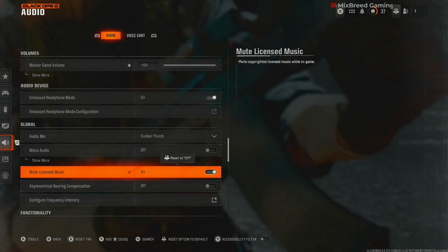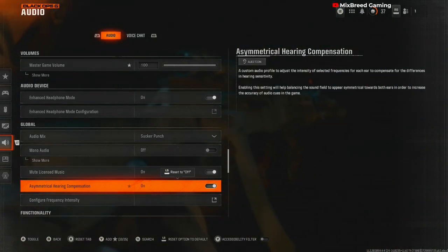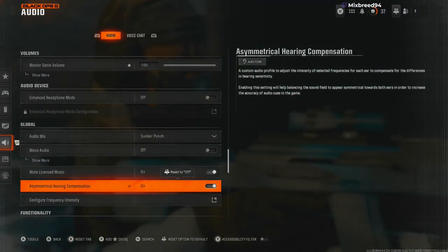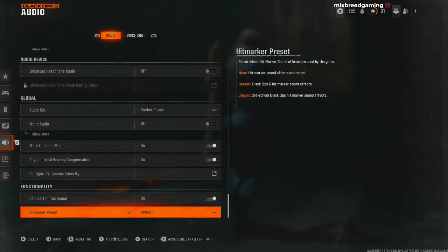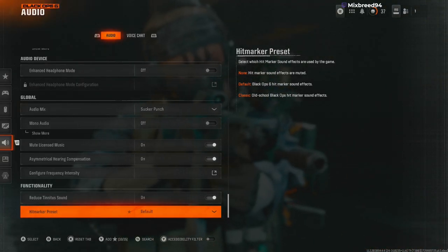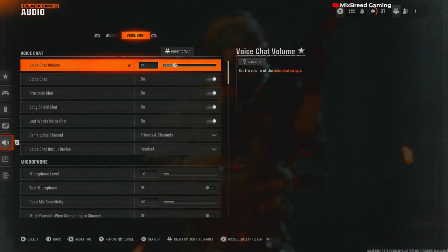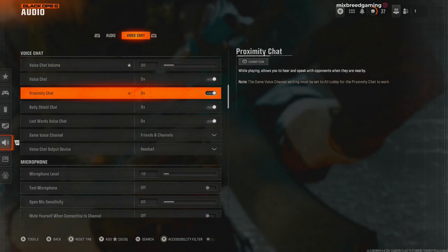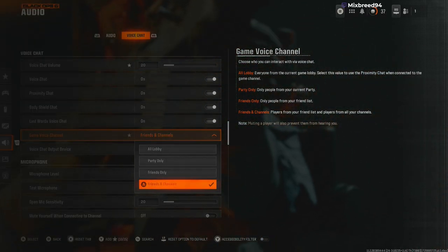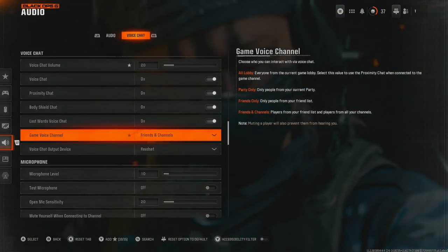Mono audio off. If you stream, obviously mute your licensed music. Asymmetrical hearing compensation — I think it's just the left ear and right ear. When I get more information on this I'll let you know, but for now I'm turning it on. Reduce sound set to on. Hit marker reset is completely up to you — non-default or classic. For voice chat: voice chat is super annoying, so please change your voice chat settings. I have mine set to friends and channels because I don't really care for voice chat too much, but you can set it to all lobby or party only depending on how you want it.